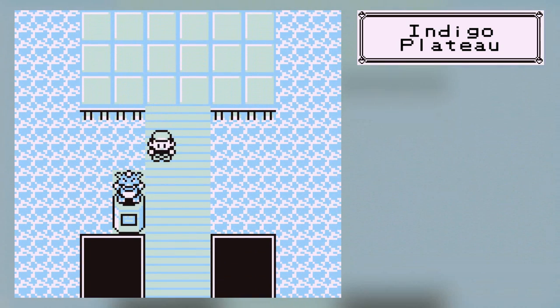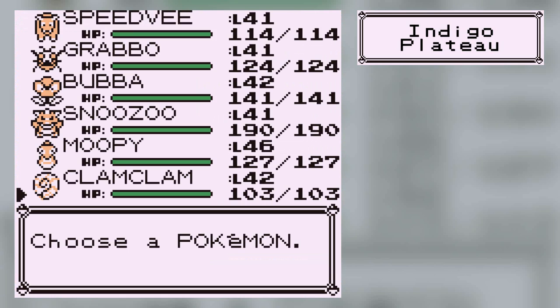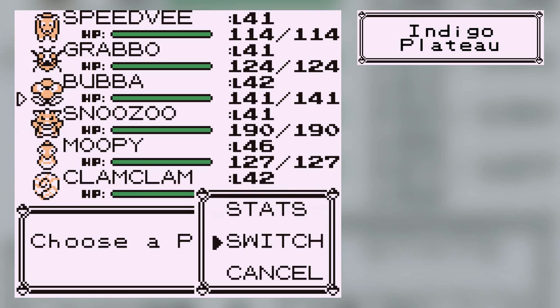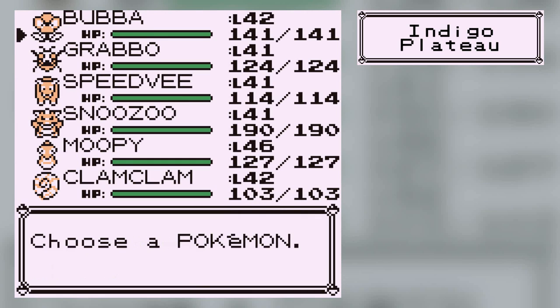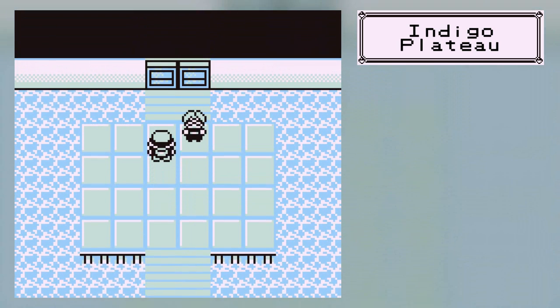So the first trainer we're going up against is Lorelei, which means it's an ice-type person. This is a bit of awkward territory because Electric and Water Ice isn't going to cut it. I don't want to use all of Moopy's Fire Blast because all five of this person's Pokemon involve water except one. I think Venusaur has a better chance of doing this — that said, he needs to survive and the level difference is a bit of a thing, but anyway, let's do this.